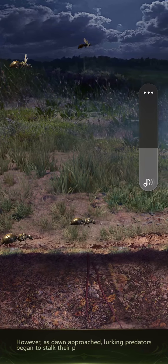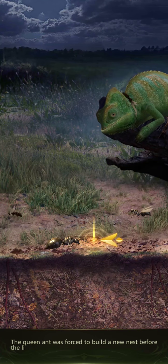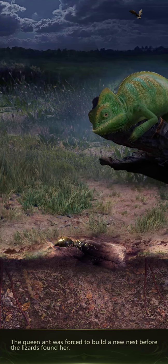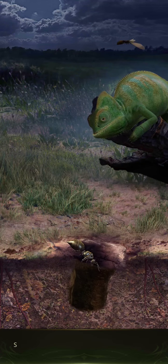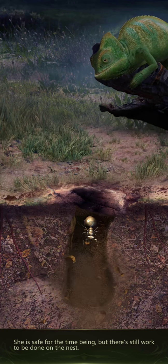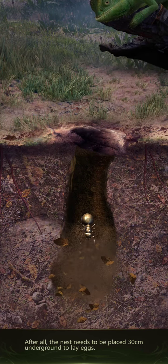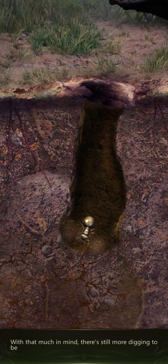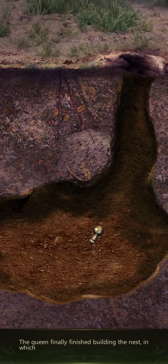I'm going to turn this up so we can get an idea of what this game is all about. The queen ant was forced to build a new nest before the lizard's founder. Obviously, it's about ants and building ant colonies, I would assume. She is safe for the time being, but there's still work to be done on the nest. The nest needs to be placed 30 centimeters underground to lay eggs. I wonder if this is all true information — I don't know really anything about ant life.